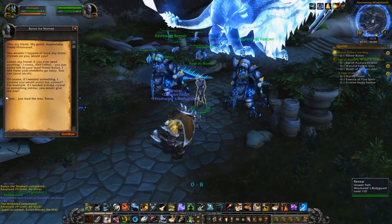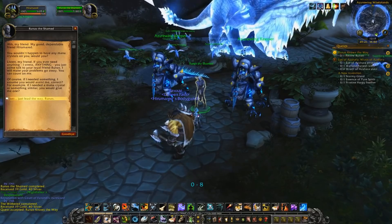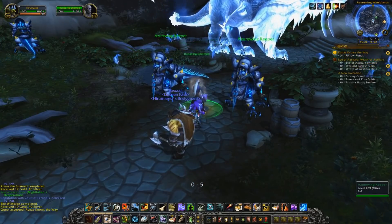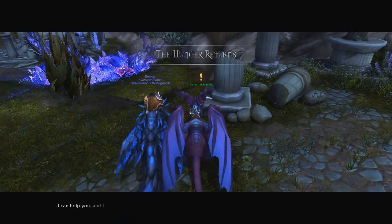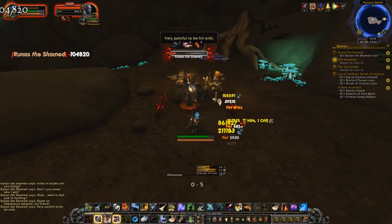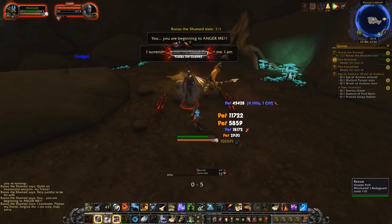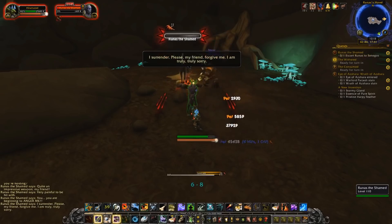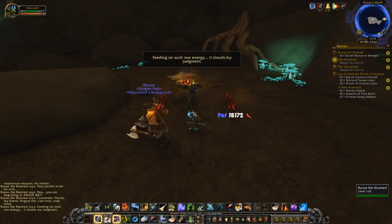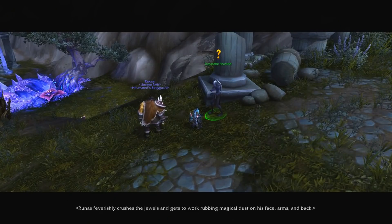At number four, we have some unused voice files — specifically for Runas the Shamed, an NPC players get to know well while questing in Legion through the Azsuna zone. In the questing zone, Runas is an NPC you come across as a Withered trying to attack you. After you beat him up a little bit, he decides to help you out and tells you about an invasion planned by a horde of other Withered who want to attack the blue dragons and steal their mana. During the quest chain, Runas constantly talks about how he would never think of betraying you.